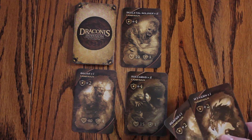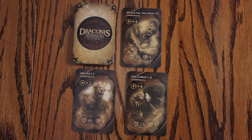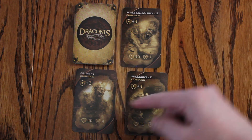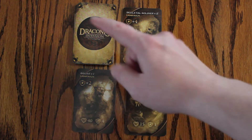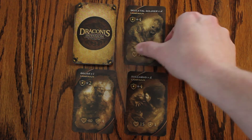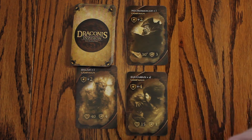If players aren't satisfied with the 2 campaign cards they were dealt at the beginning of the game, they can choose to campaign. This means they draw 2 new campaign cards either from the 3 face up campaigns or from the campaign deck itself. When drawing from the face up campaign cards, they are immediately refilled before drawing your next campaign.